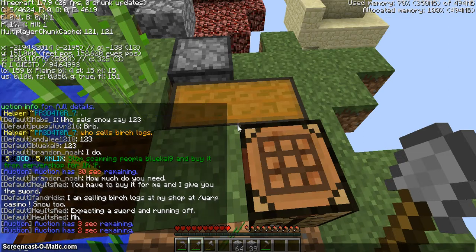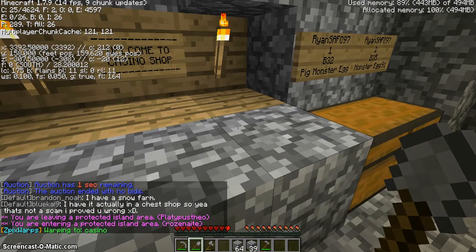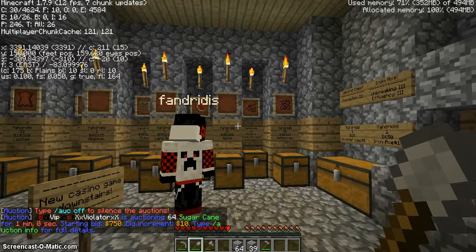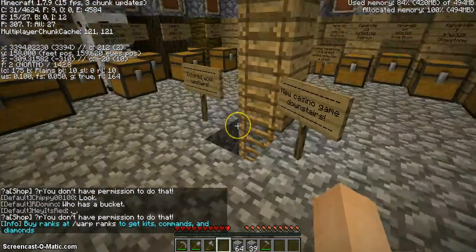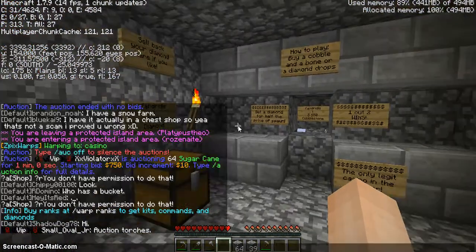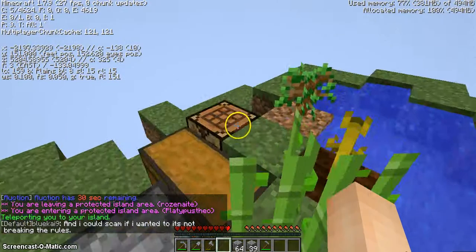Oh there's a casino, let's check that out! Oh, this is just a dude's island. I don't have permission to open his chest. I thought they had like an organized casino but they don't.